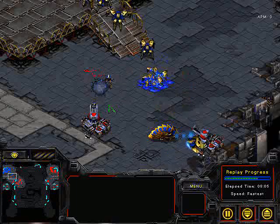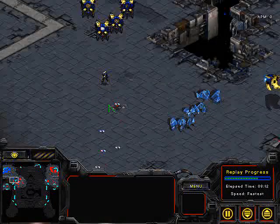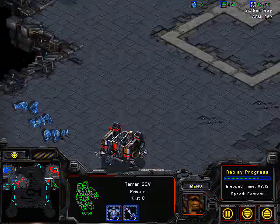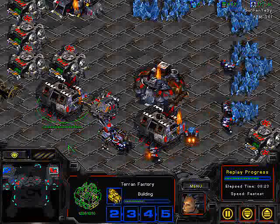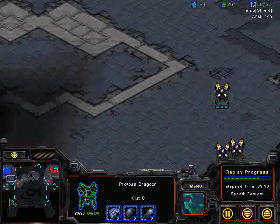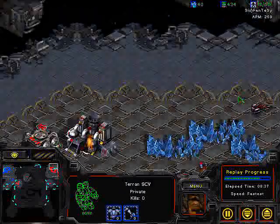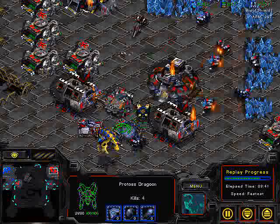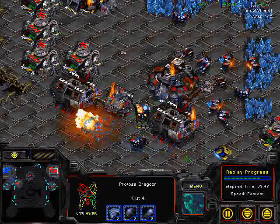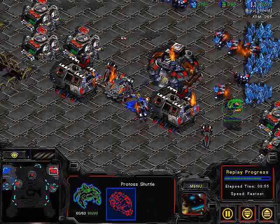Bisu is trying to push out. There is a reaver being unloaded here and it took out a tank. Now the attack has been sent off by Bisu - the Terran push is now gone. He got reaver dropped and I'm sorry I missed that. This reaver will not be able to destroy much, but Bisu is using a very good skill: unloading his unit first so it fires, then as soon as it's done he reloads it into the shuttle. This is very good micro by Bisu.